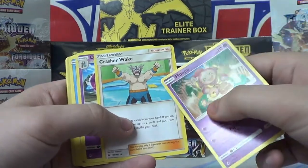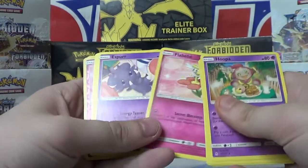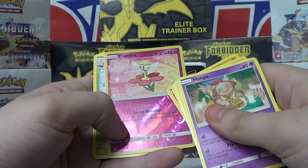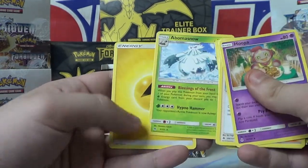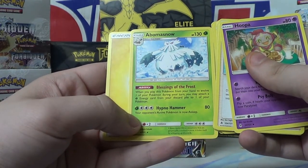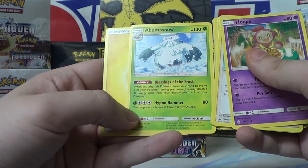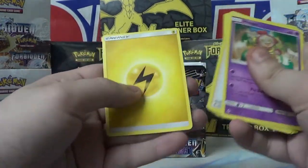We've got some Hoopa, Crash Your Wake, Doublade, Goomy, Dewpider, Flabebe, Espurr, Fennekin. Here's another Flabebe — this one's holo. Abomasnow as our rare, and an Energy Card. What's this Abomasnow do? When you play this Pokemon from your hand to evolve one of your Pokemon during your turn, you may attach a Grass Energy Card from your discard pile to one of your Pokemon. Your opponent's active Pokemon is now asleep after 80. That's a good card.